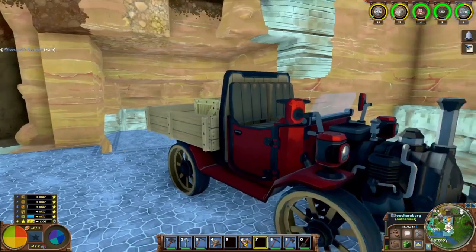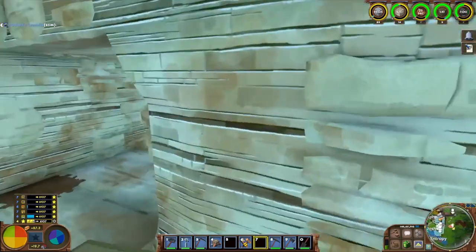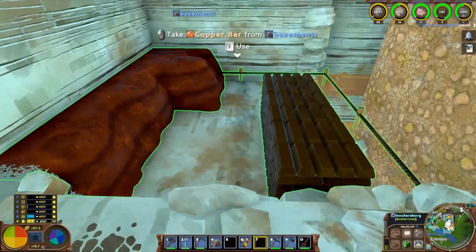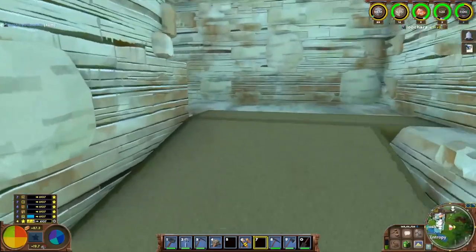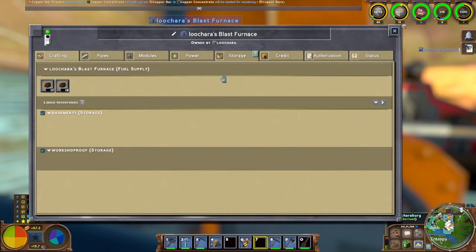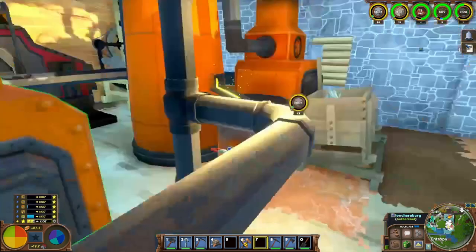I did a quick couple of things: added a small stockpile here for more room to play with, and went down and added one there as well. Apparently it's collecting tailings and copper bars — that's not where I want the copper bars, so I'll have to change the priority on one of my blast furnaces. Not a big deal.